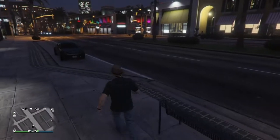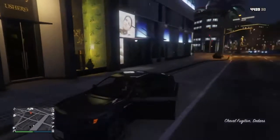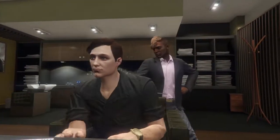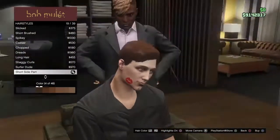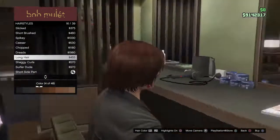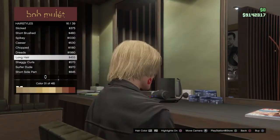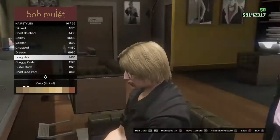If you want to go that little step further, pop up to any hairdresser. Go to hairstyles - if you have the short side part as your main hair, go up a little and number 69 should be the long hair. Then select the dirty blonde color. I recommend picking color number 11 out of 48 because it looks the most accurate.